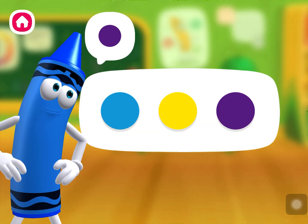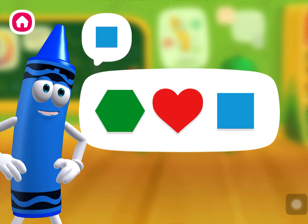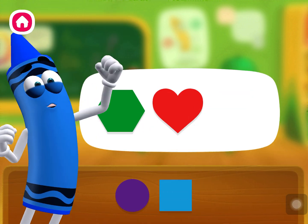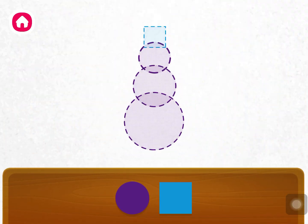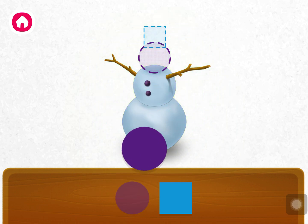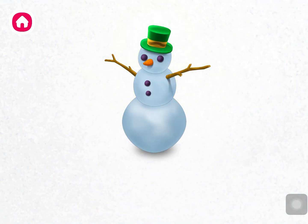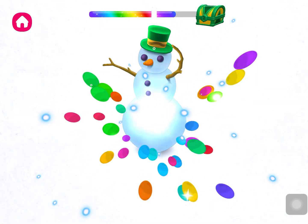Purple circle. Circle, blue square. Great work, you found them all! Let's use them to make something! Circle, circle, circle, circle, square. Wow, you made a snowman! Let's make another!